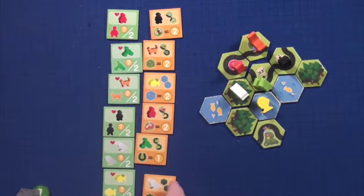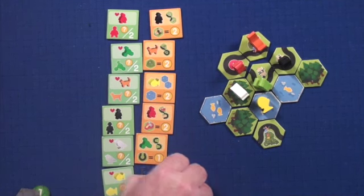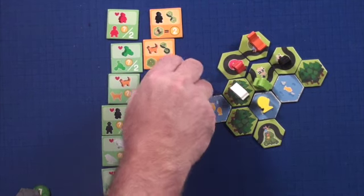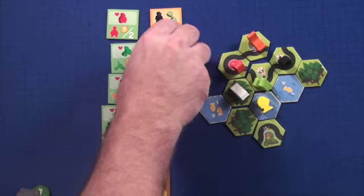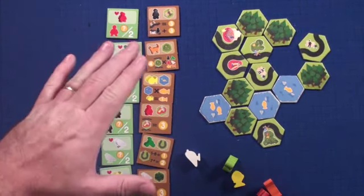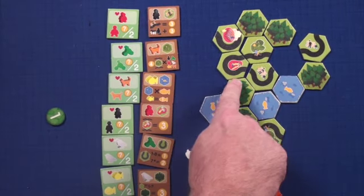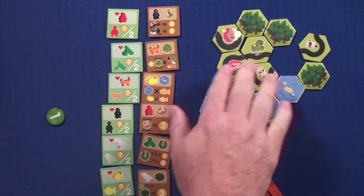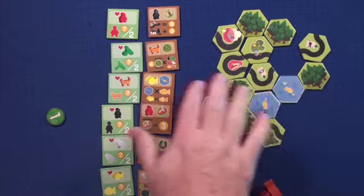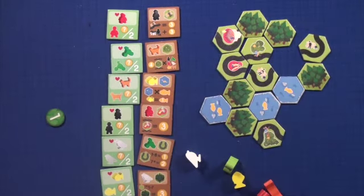It's important to know that the basic tiles are all on one side — they're very easy to see. At the beginning of the game, if you want to play the advanced version, you flip each of these over as part of setup and then they're going to score a little bit differently. The first thing you have to understand is the concept of regions. A region is always divided by the roads — think of farmers in Carcassonne. So the roads are going to split off and create regions.